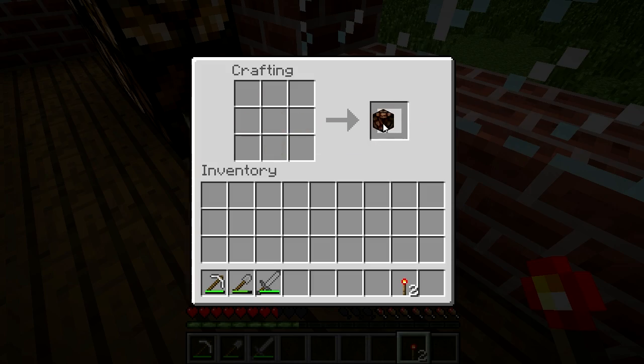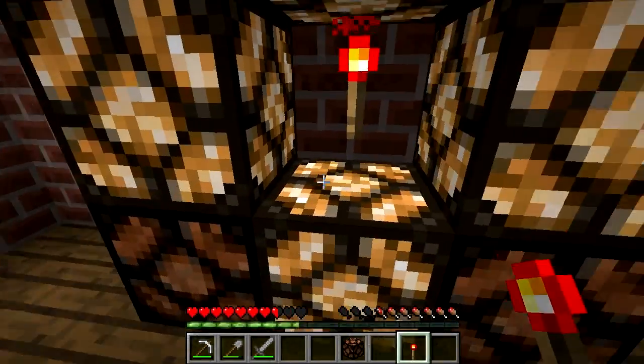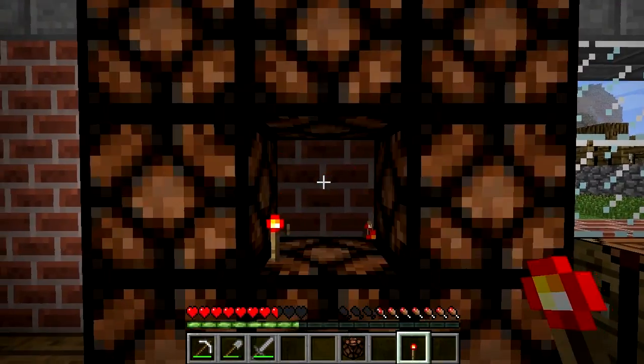The redstone lamp will light up if it's either powered or next to a solid powered block. This means that one redstone torch can light up six redstone lamps.